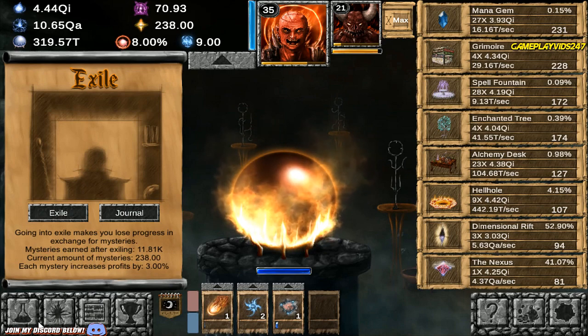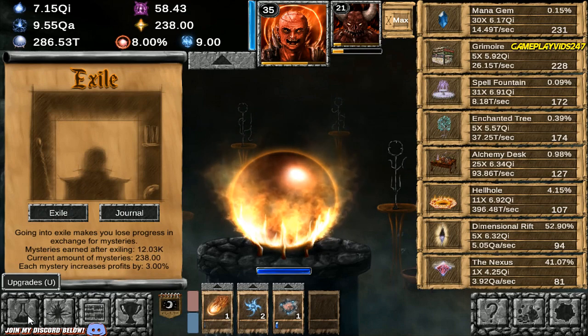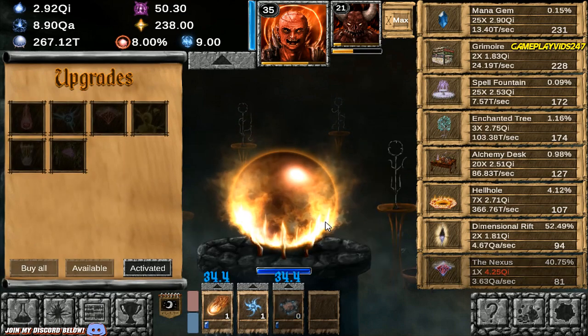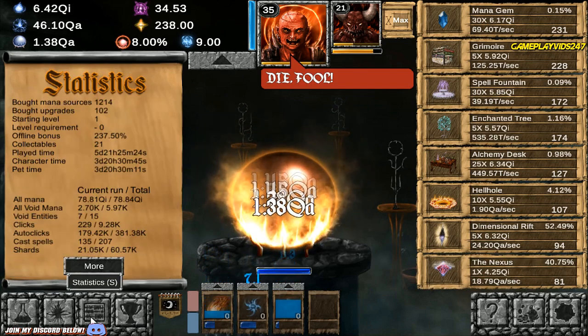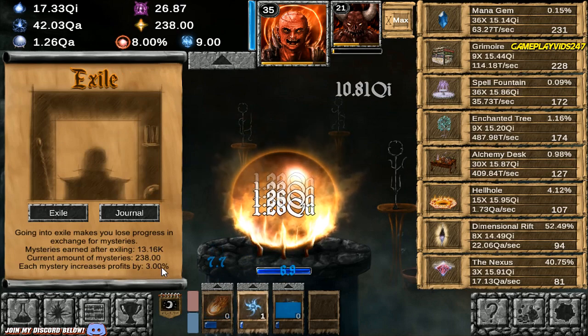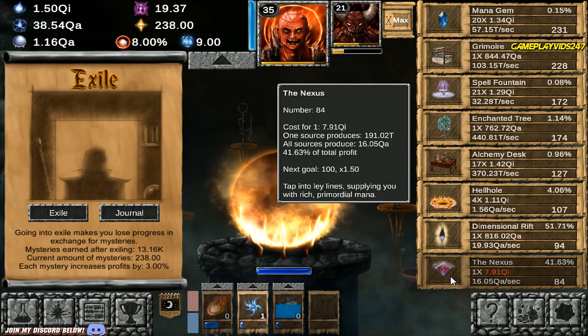I can get 11.81k Mysteries, everyone. I'm only on 238k right now. So you've got to think about how good that really is. That's going to keep on rising though, isn't it? Let's have a look — 13.16k on the Mysteries.